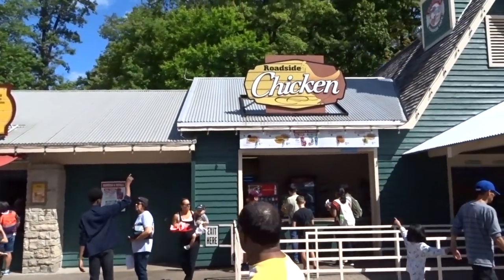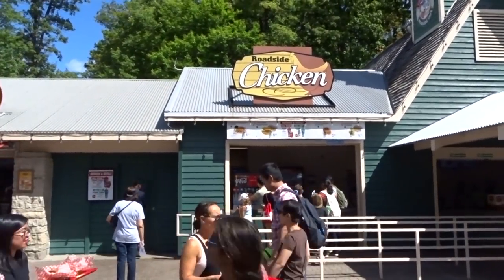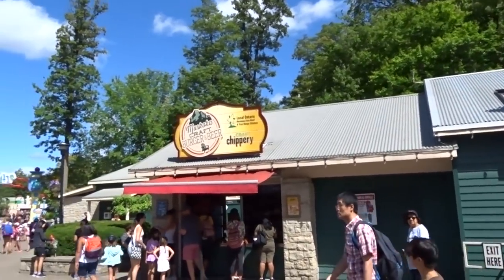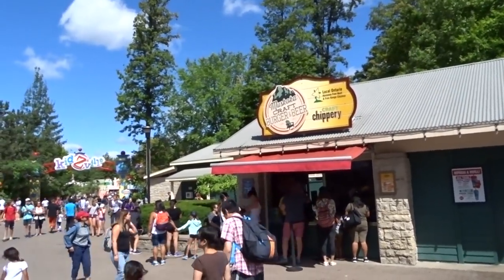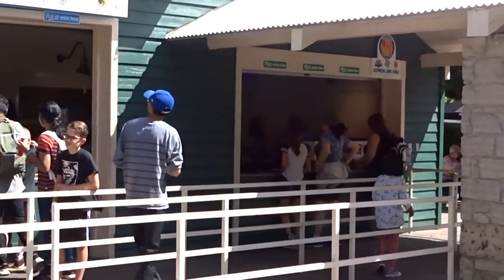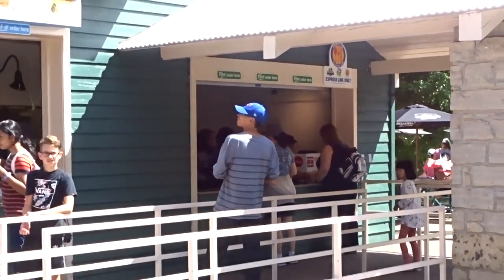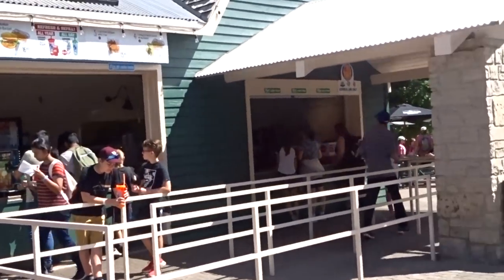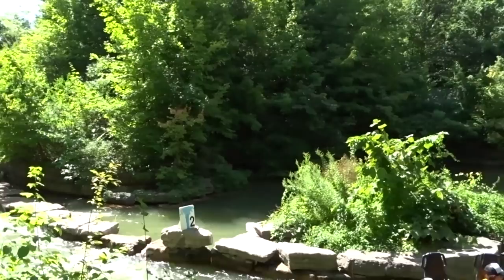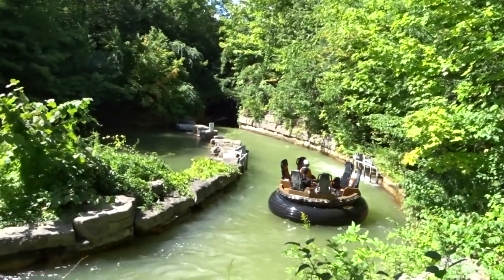The food buildings at Canada's Wonderland — don't even get me started. This park does not know how to do food, and it frustrates me beyond belief. The only thing they do right is fast-lane lines for meal plan holders. But having only one or two cash registers open on a busy day leads to hour-long lines just to order, then a 30-minute wait to pick up food. That is number one on the list of things they need to fix.